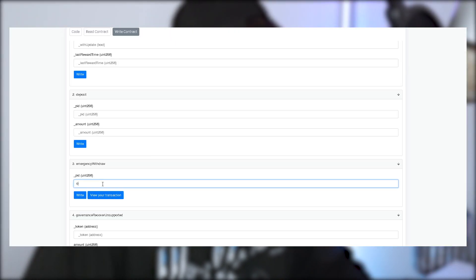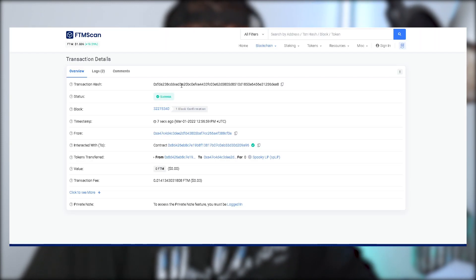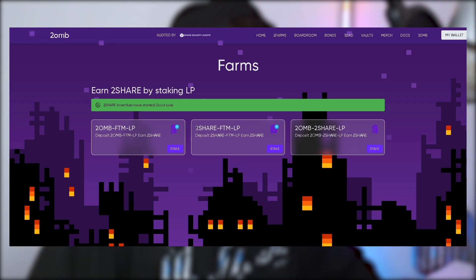For the different pools you can just keep writing numbers. You'll see it will let you execute them, and each transaction will show as a success, but there will be zero LP removed since we don't have any LP in the other farms.